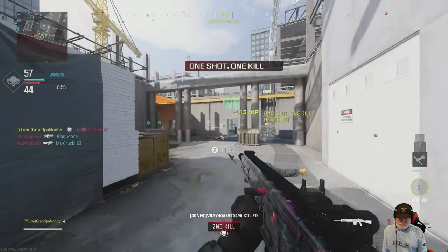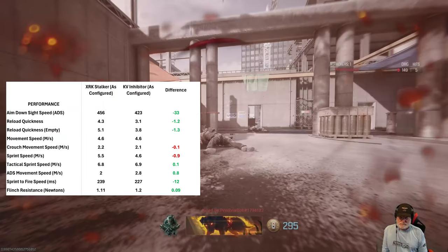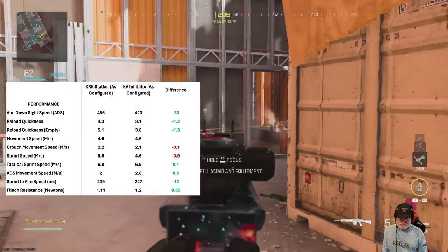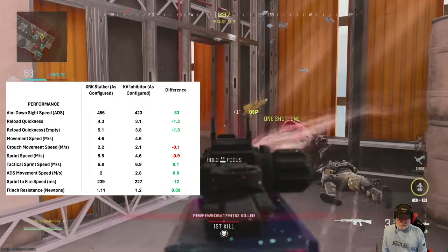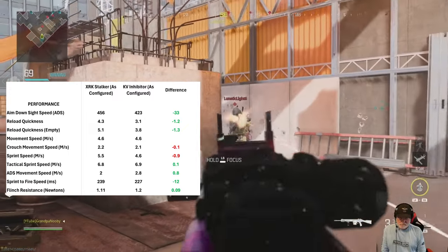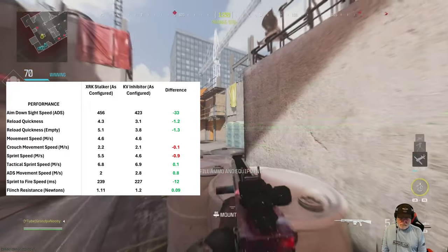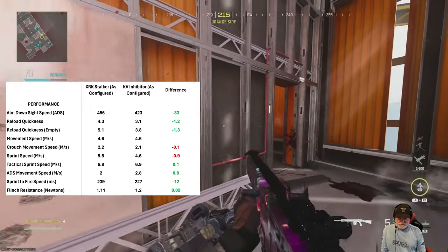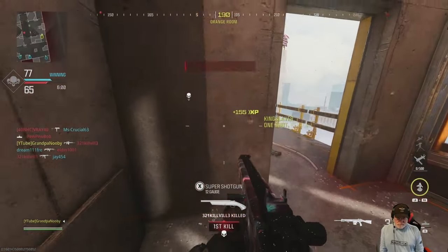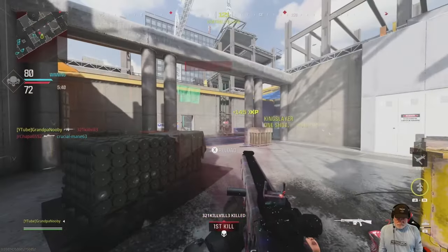The other thing you need to remember is to pull the trigger more than once. As far as performance, it's about the same — the ADS is a little bit faster as configured than a Stalker. Everything else is so close, there are no yellow highlights, either red or green. So basically: lower torso damage, bad; recoil, good; the fire rate is a true fire rate, good. Let's take this thing around and see what happens in Das Haus.